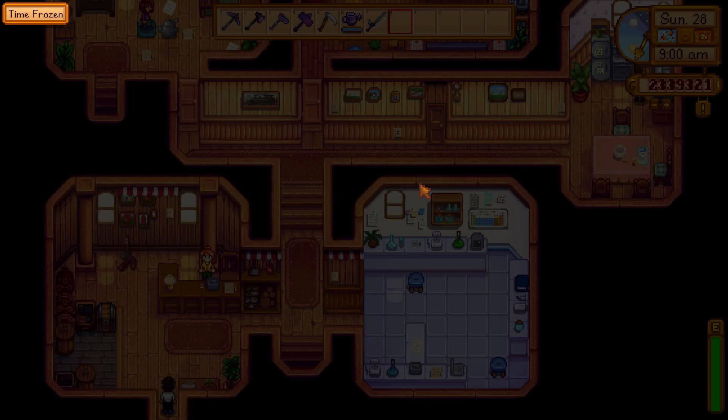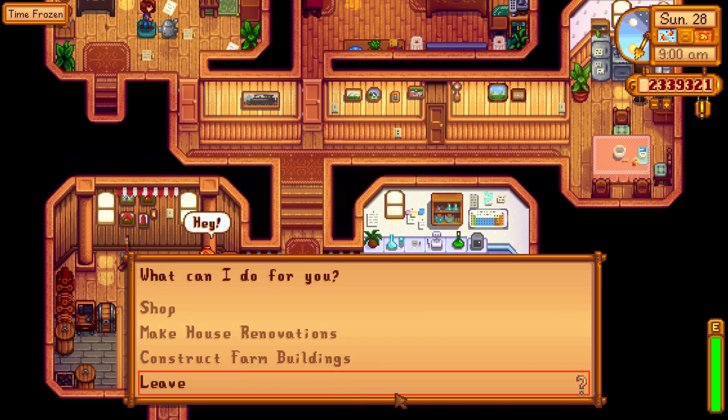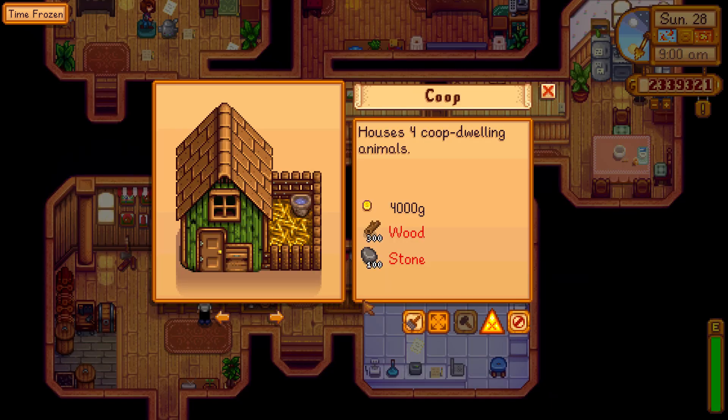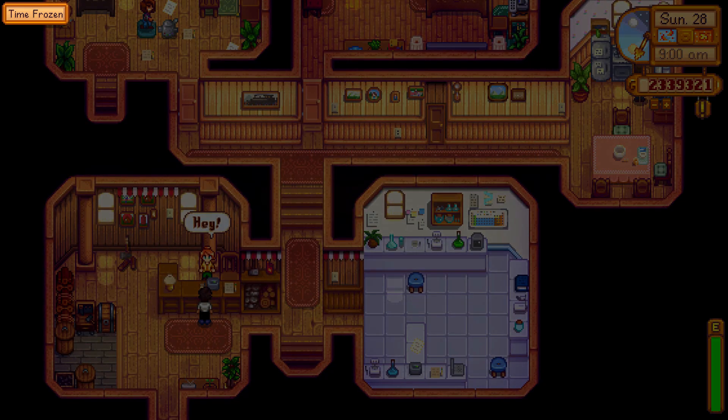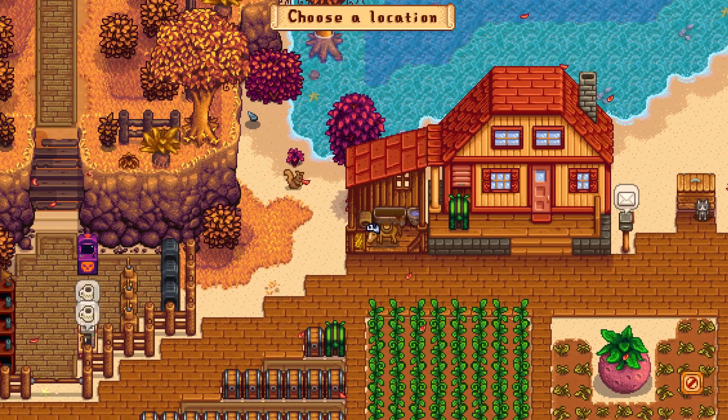My first tip takes me inside the carpenter shop. In the 1.5 update you're now actually able to move your greenhouse and shipping bin. If you just head into the construct farm building section and hit this button here, it lets you move around your shipping bin.